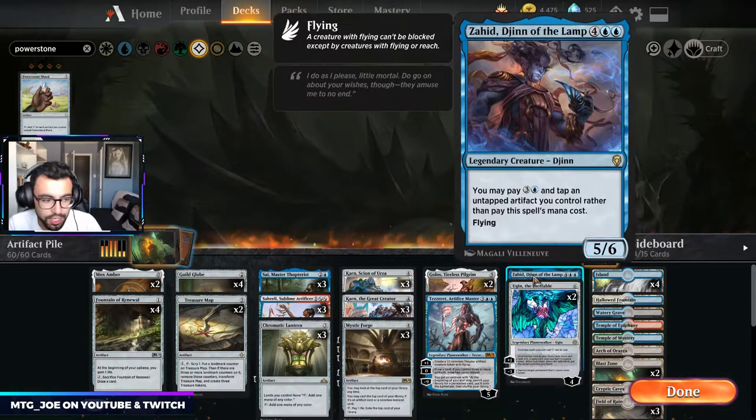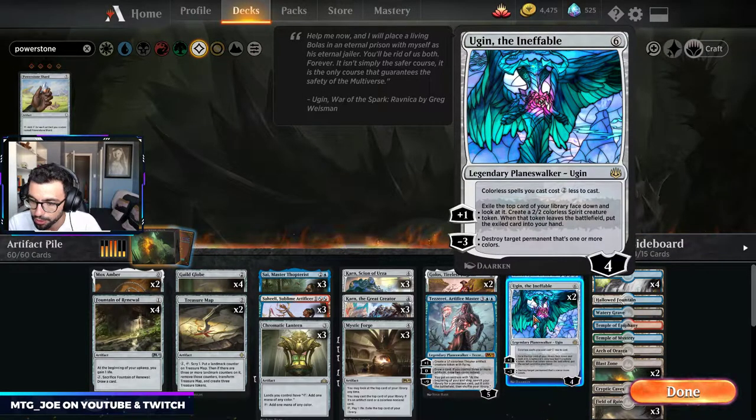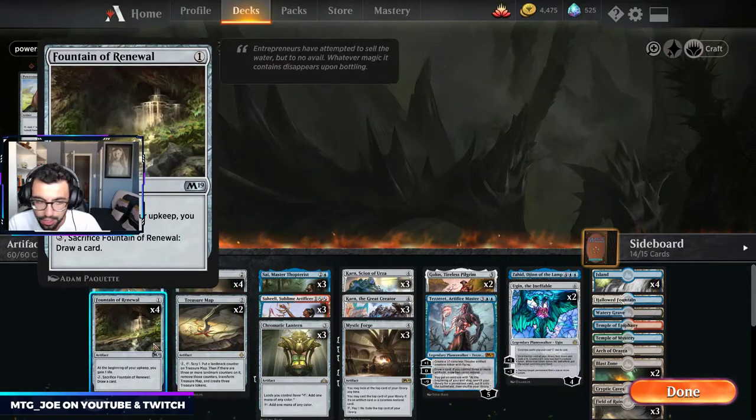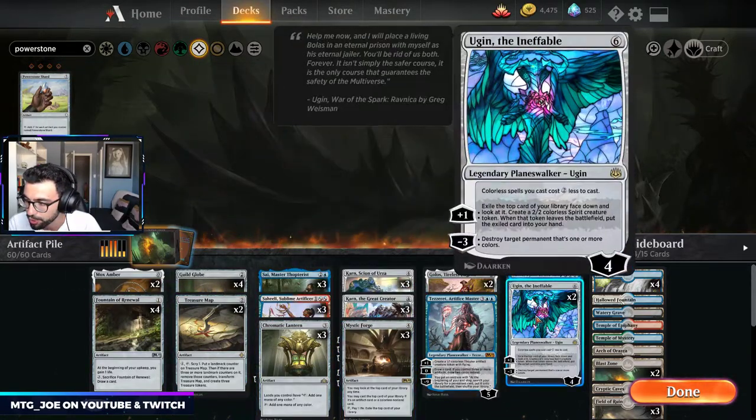I have Zajid. Zajid can be played for 4 mana — it's a 5/6 flyer. I want to see if there's any credence to this card. A couple Ugins makes all our other spells cheaper. So Ugin in conjunction with Mystic Forge basically means all our small stuff gets played for free, and then a bunch of other things get played for dirt cheap.